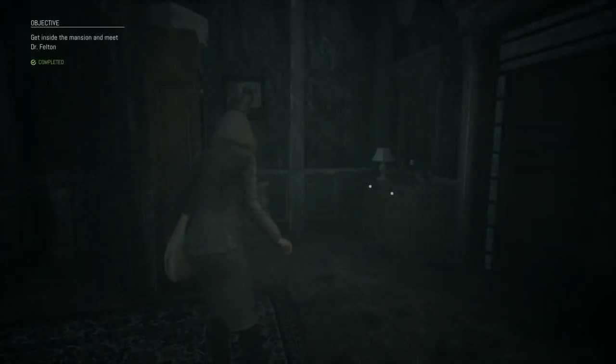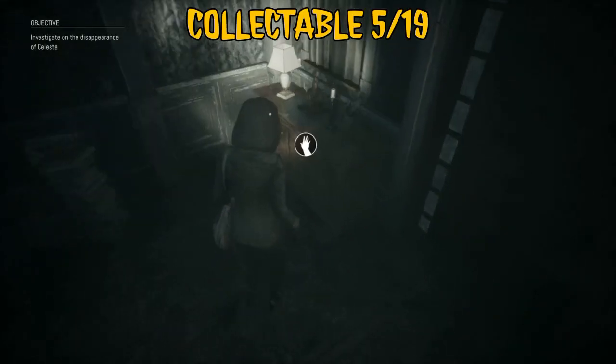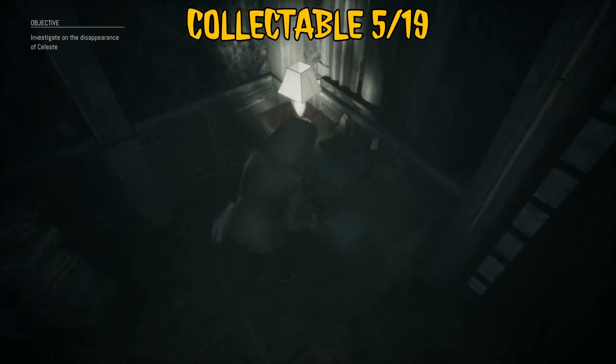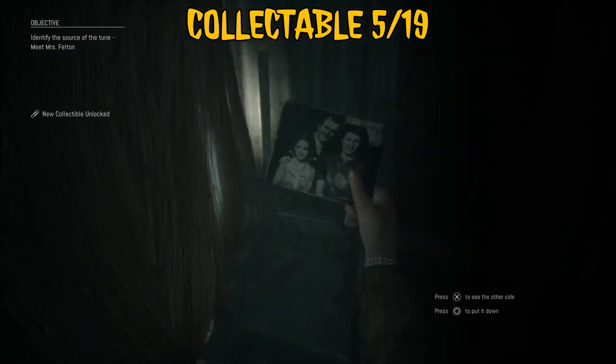As soon as you've re-entered the mansion, turn to your right and the next collectible is in this drawer right by the front door. You have to get this now, so grab that.